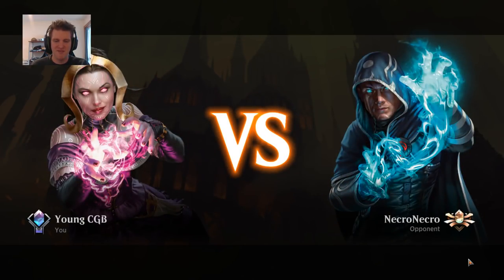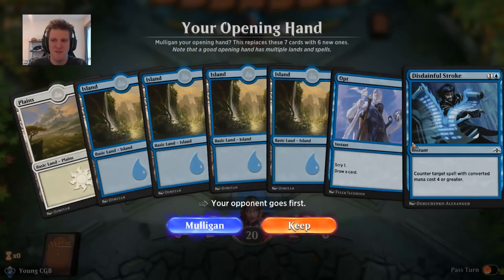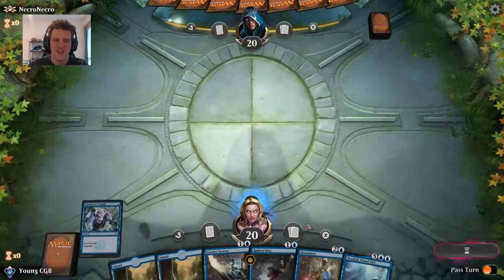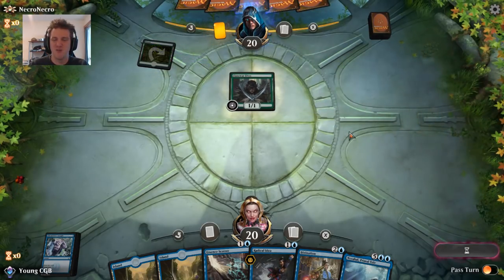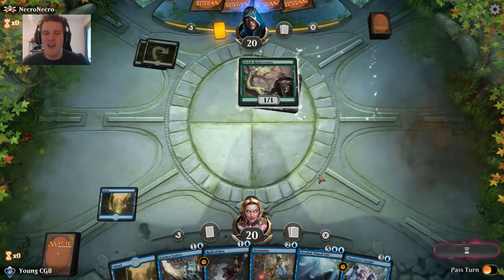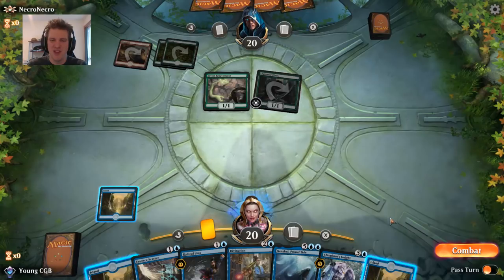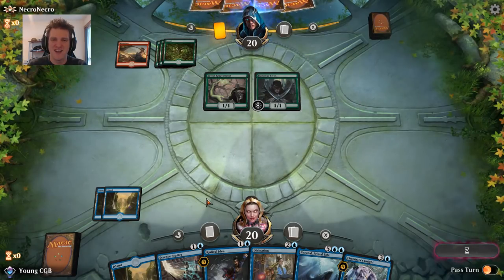Necropotence — a card from Ice Age, very famous in Magic lore. There was a time where cards you didn't know what they did until they did them and you were like 'oh my god, that's the greatest card in the world.' That was Necro. It let you pay one life to draw a card as much as you wanted, skip your draw step, and wait until end step. The first starter deck of Ice Age I bought had a Necropotence in it — I had no idea what it did.